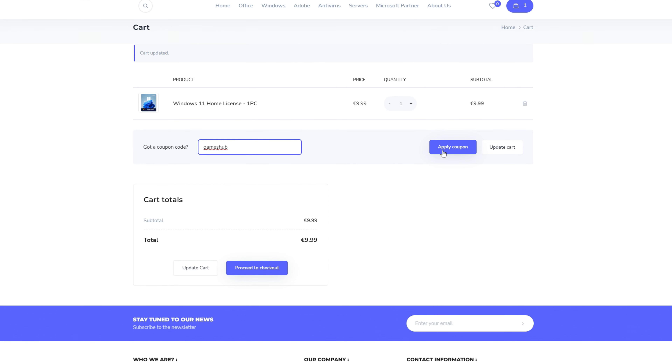At 1080p with FSR it's playable — I would prefer the lowest settings personally, but it's totally playable. Keep in mind that Streets of Tarkov will always give you less frames compared to maps like Customs, Reserve, or Factory, where you get a lot more. This is now 2K native — 25 frames, really bad. Let me try to get a screenshot for the thumbnail somewhere.